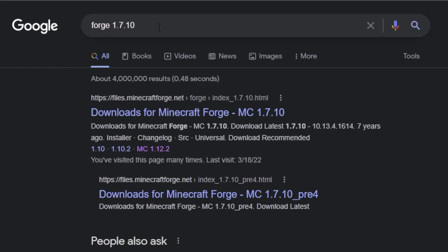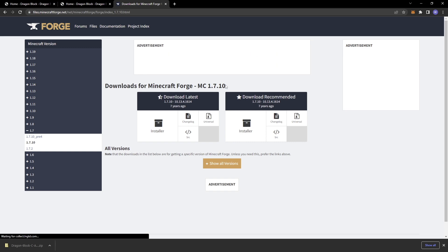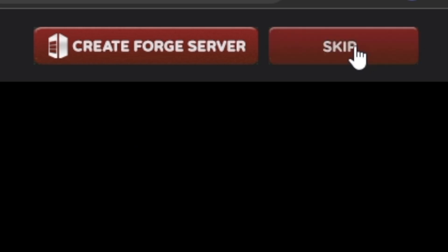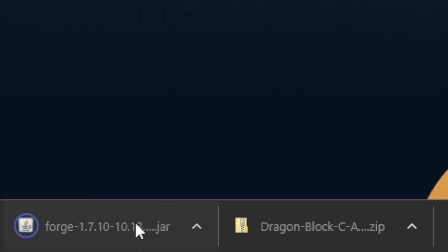The next thing you need is Forge. Go ahead to Google and type Forge 1.7.10, and that'll take you directly — if you click the first link — to the 1.7.10 Forge installer. Go ahead and click this installer button right here, and then you're just going to wait five seconds. Up in the right-hand corner, you'll see a skip button. Once you get to skip, just click skip. It's downloaded to your downloads folder, as the browser shows right here.